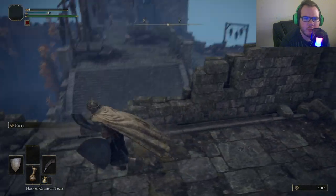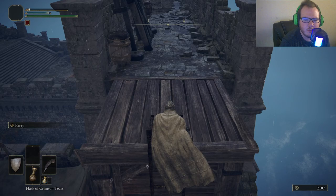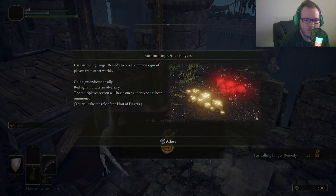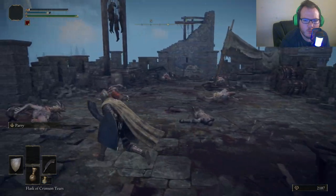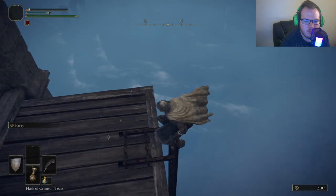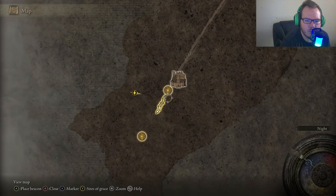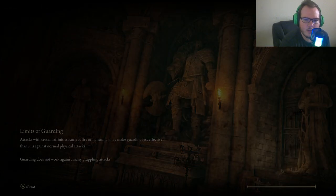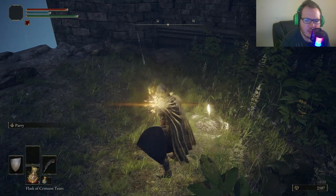This is just a shortcut to the area over here. We take the ladder because I really just don't want to die right now. We activate the summoning pool, which allows us to call on people. We're going to head back and fast travel to the site of grace behind the castle, because we need to desperately heal.